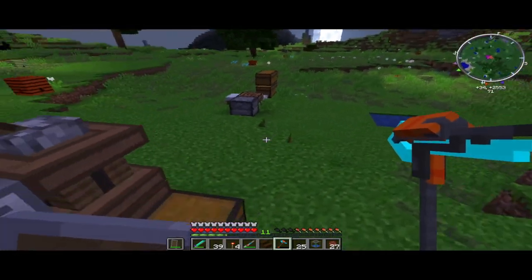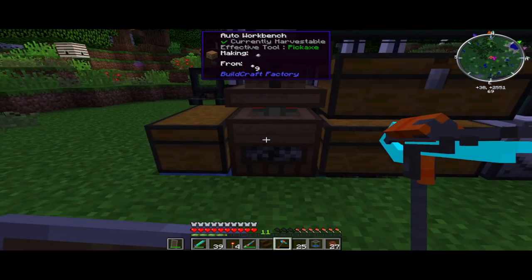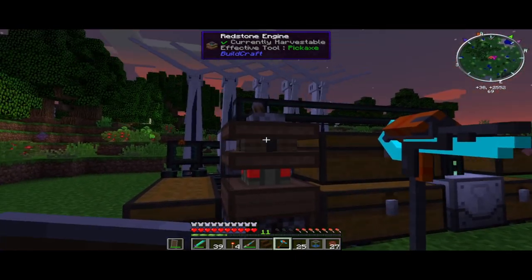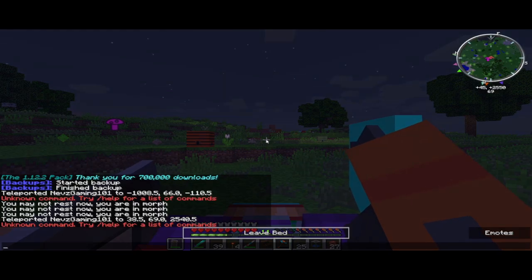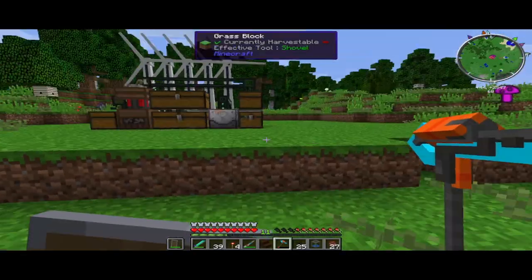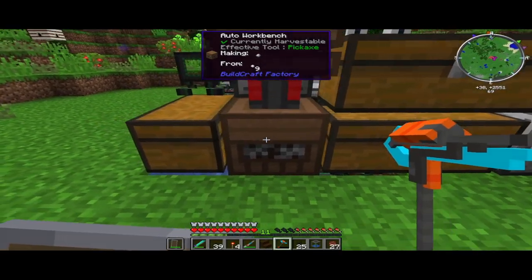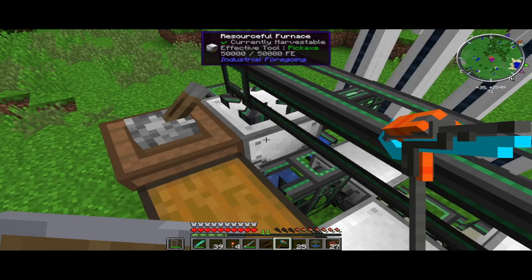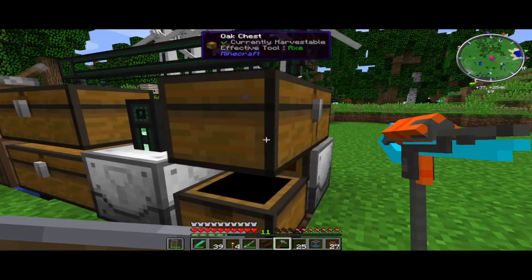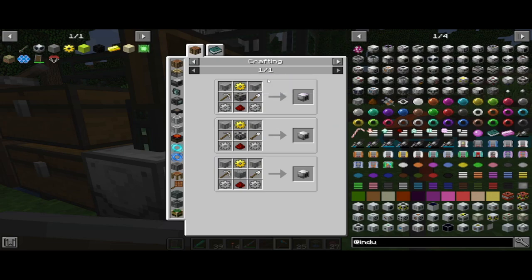That then turns it into little rubber pellets. The rubber pellets go into a chest, which then gets fed into the auto crafter from the Buildcraft factory, powered and sped up with the redstone pump. Once that's done, it gets turned into actual dry rubber. That dry rubber then gets pumped into a chest and goes into the resource furnace, which turns the dry rubber into plastic - all the plastics we need.